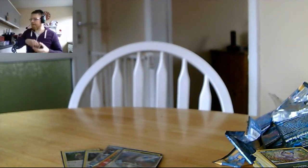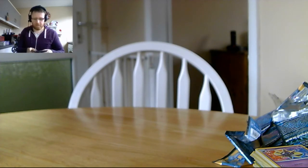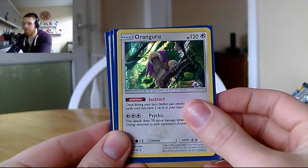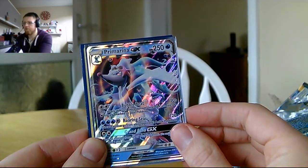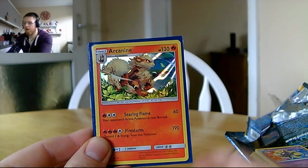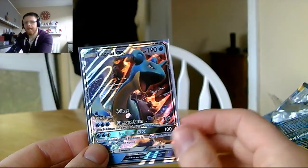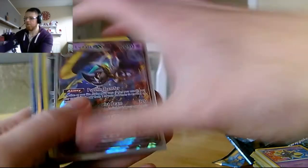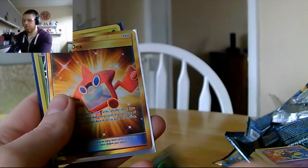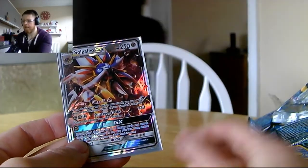Quick recap of all the cards we got today and throughout the entirety of this box. In Part 2 we got: Oranguru holo, Kangaskhan holo, Primarina GX, Arcanine holo, Umbreon GX, Krokorok holo, and Lapras GX. Adding to what we got in Part 1: Lunala GX, Alolan Dugtrio, our full art Rotom Dex, Shiinotic, and Solgaleo GX. All in all, some pretty good pulls!